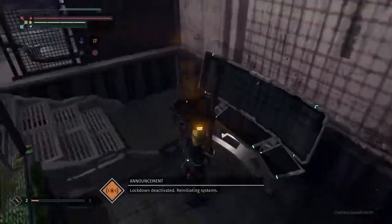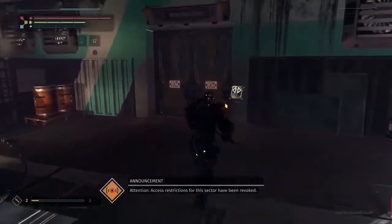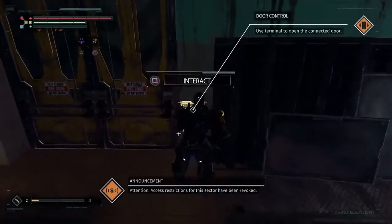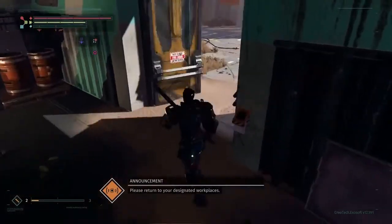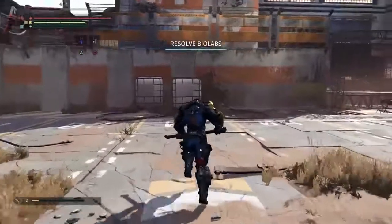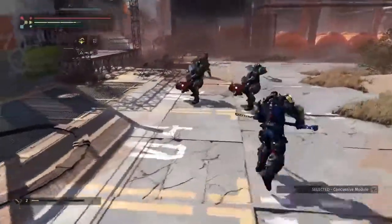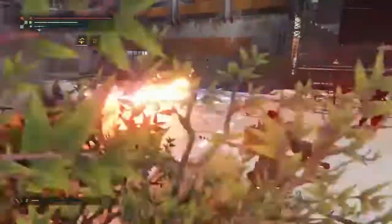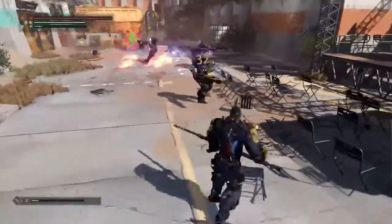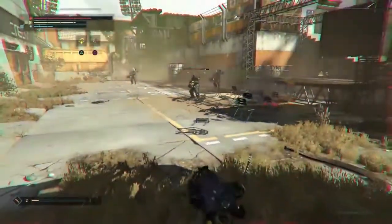We found the main console and deactivated the lockdown — access restrictions for this sector have been revoked. Now we can go back outside and swing around to see what else Chavez has to tell us. We have some new friends out here: this must be the hazard response squad that was mentioned in the announcement while we were underground, and they appear to consider us contaminated and in need of cleansing by fire.